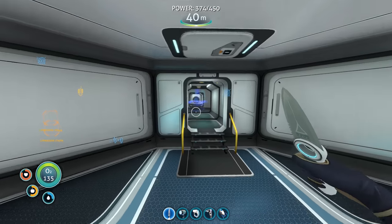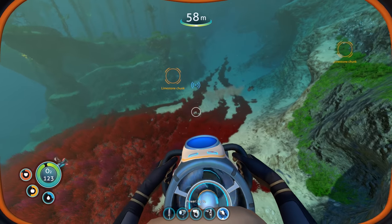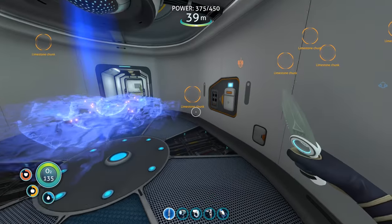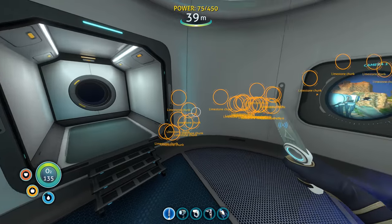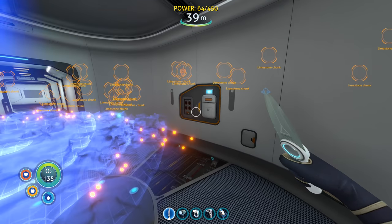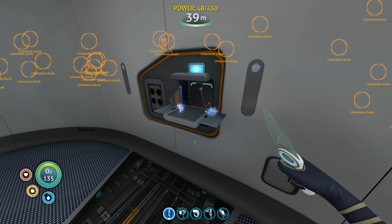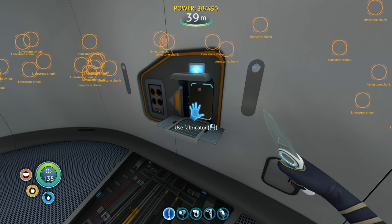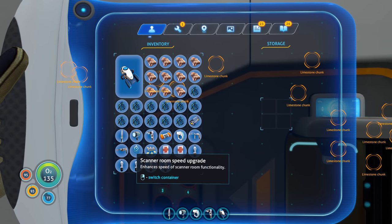Look at all these limestone chunks on the topographical map! We're going to be so well off after I harvest all of these off-camera. Back now — look at my screen, so many limestone chunks. Let's go to the fabricator and give the scanner room a speed upgrade — 'enhances the speed of scanner room functionality.' I could also do a range upgrade but I don't have any magnetite. I do have insane amounts of copper now. Why do I have a hover fish? Let me put that up — I can cook it or something.